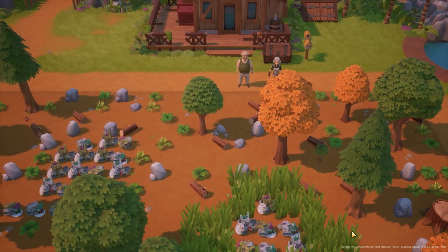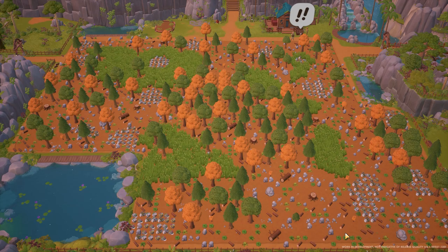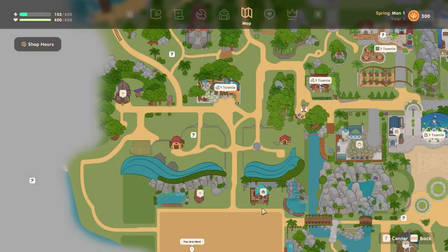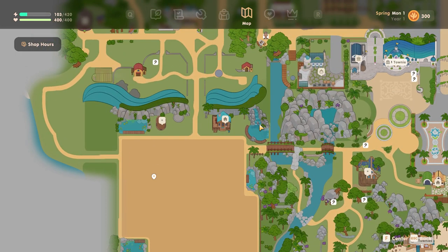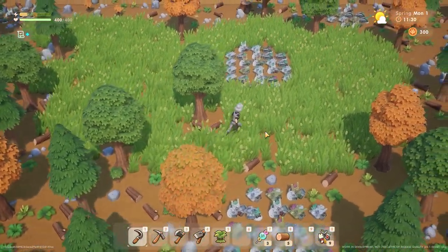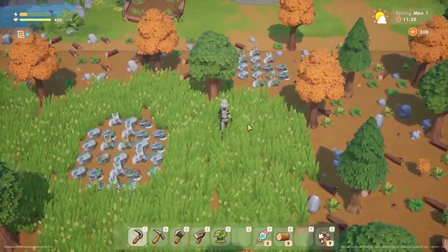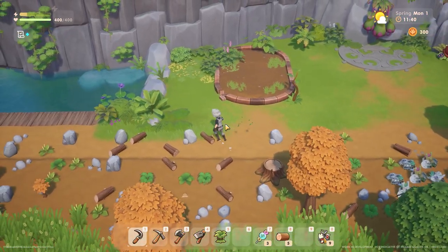Clear a path around your big plot of land. The land you get that you can farm on — pretty much everything else is big and can be very overwhelming to deal with right away. However, it is really important to note that there are exits and entrances to your farm on each end of the property. So it's worth it to make clearing a path around it, and also to your house from each point of entry, a priority so you can easily get back to your house at any time, especially if you run out of stamina.